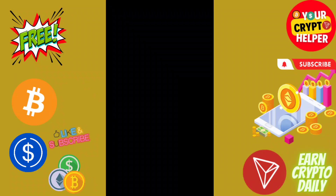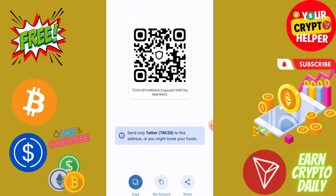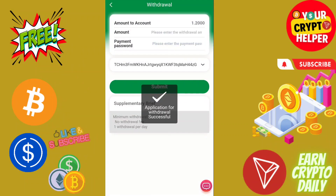You can only use a TRC20 USDT address to withdraw from this platform. Copy your TRC20 USDT address and paste it here. Now we can withdraw 1.2 USDT from this platform.